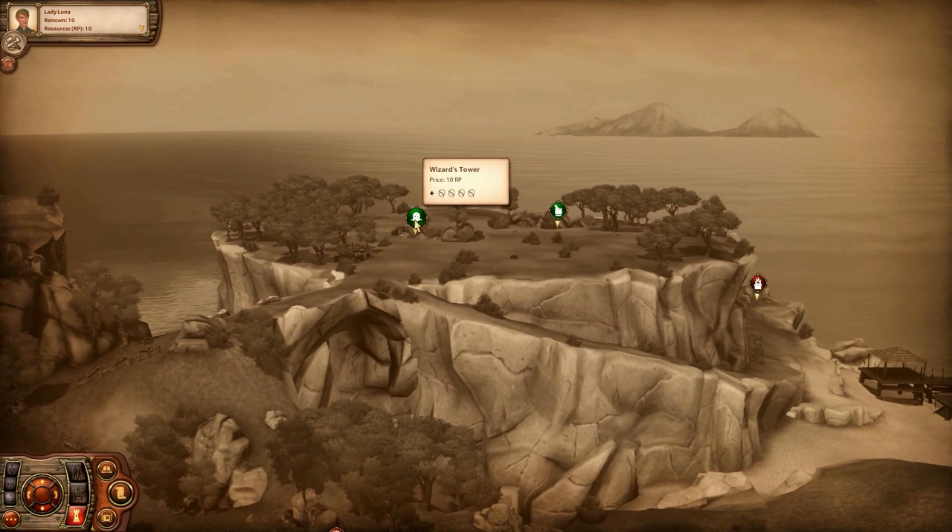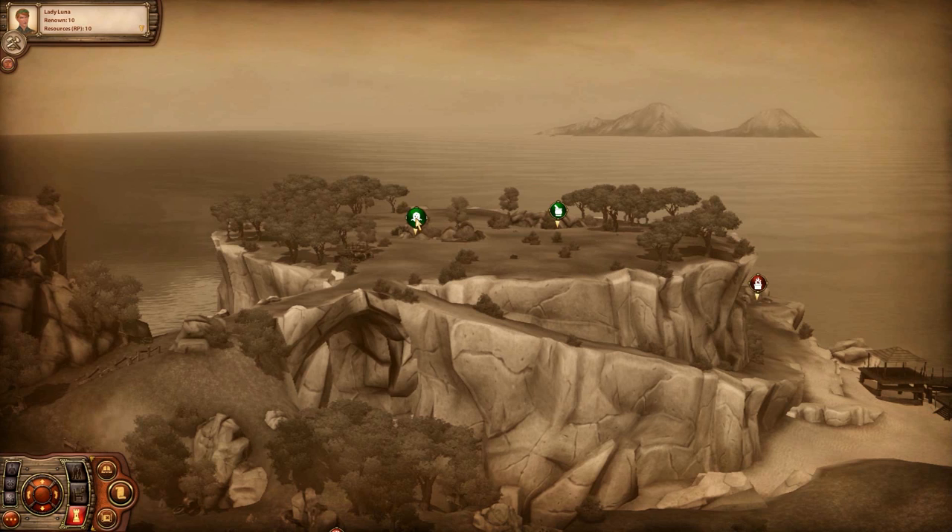We're going to add a male wizard to our kingdom today. Because the smithy and barracks were so close - just a couple points away from winning - let me know in the comments which one you'd like me to unlock next: the smithy or the barracks. Also leave a female name suggestion for the hero that will be unlocked with whichever building gets the most votes.